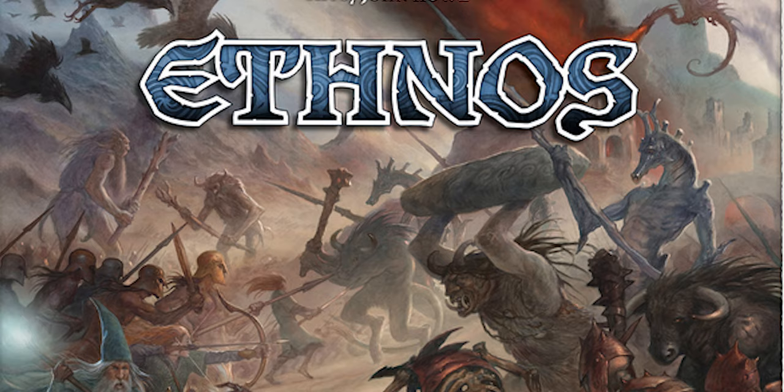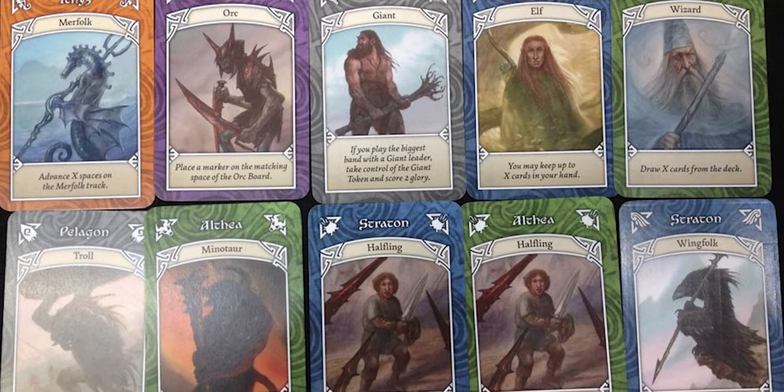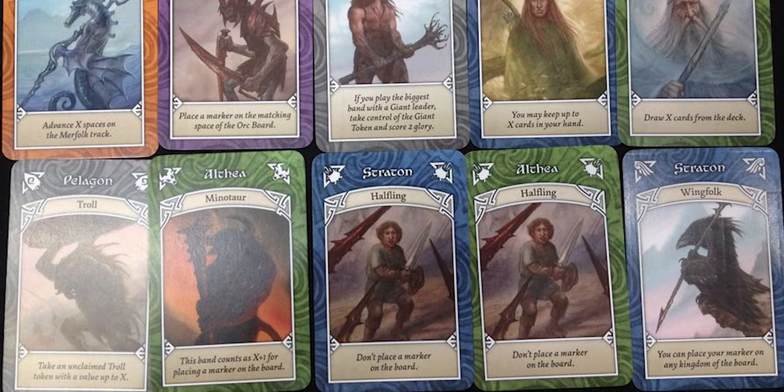Number 4 on this list is Ethnos, a Paolo Mori game and a great introduction to area control. It looks a bit bland but you're selecting and playing sets of cards to take actions, earn victory points, and place markers on the map to maintain area control in certain regions. It's ever so simple — either draw cards or play cards — and there's a multitude of races to choose from. If you want to give new players a taste before moving to deeper games like Blood Rage or Rising Sun, Ethnos is the one to reach for.